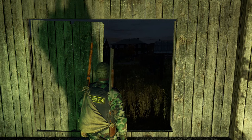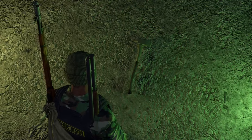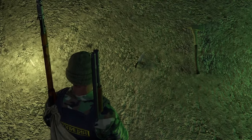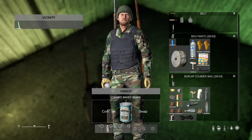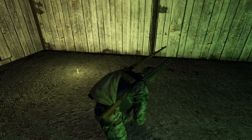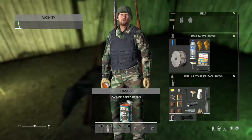If you do find tinned or canned food on a zombie or in a house, you usually need one of three things to open them: an axe which will ruin some of the food, a knife which will ruin a bit of the food, or a tin opener which will allow you to eat all of the food. Just combine the canned food such as baked beans with one of the previously mentioned tools.